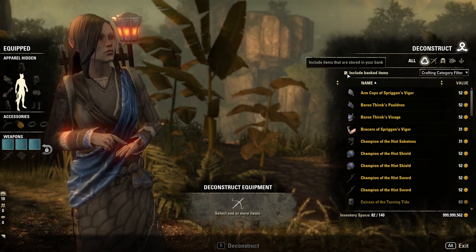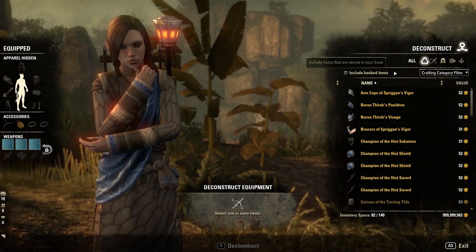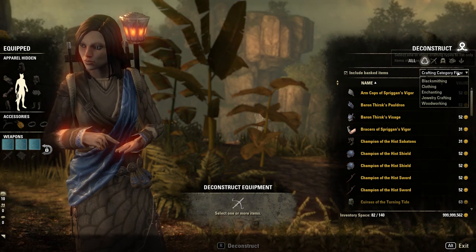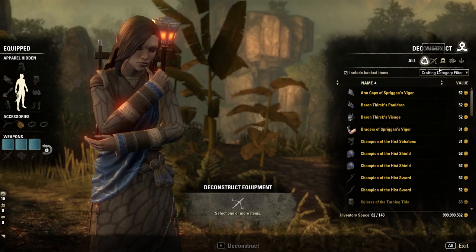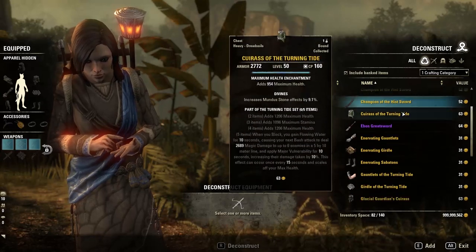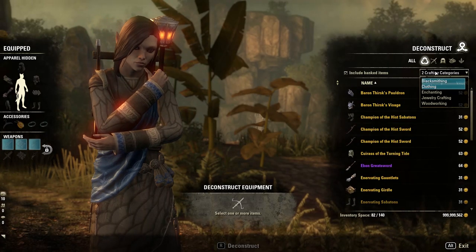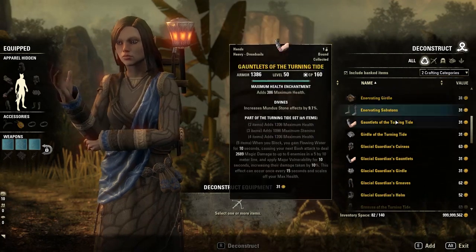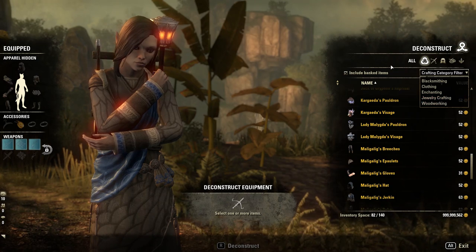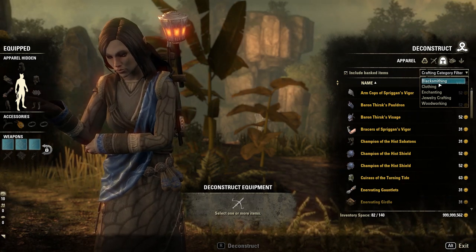We also have an option to include or not include items stored in your personal bank on your account — something I wish the base game had. We also have different filters in case you want to filter out specific things in the All category. For example, you can have just the blacksmith items like heavy armor pieces, swords, and greatswords, but you can also include other categories at the same time. If you're in the Apparel section and just want to see heavy armor and not medium or light armor, you can just select blacksmithing.